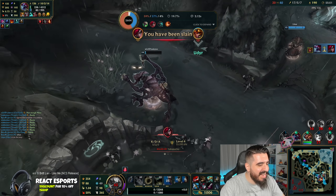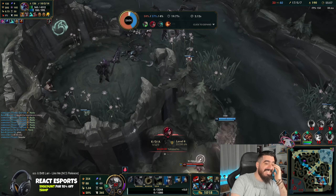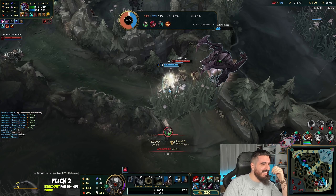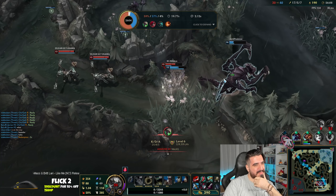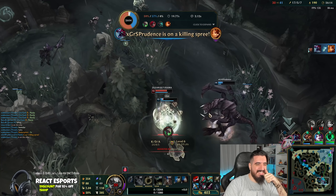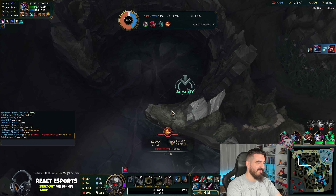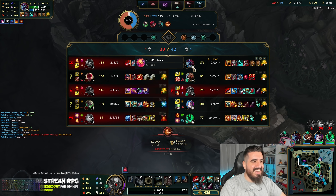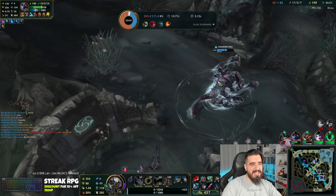What are you even doing? I got baited — oh, he didn't have mana. I have no idea. I literally got baited. Can't believe this — he didn't calculate the mana cost. You betrayed me, Fairy — you betrayed me. Just to die and get the blue buff. I'm sure about that — he literally left me to die to get the blue buff.